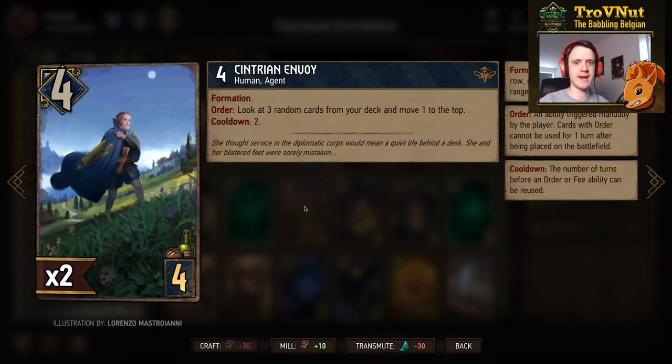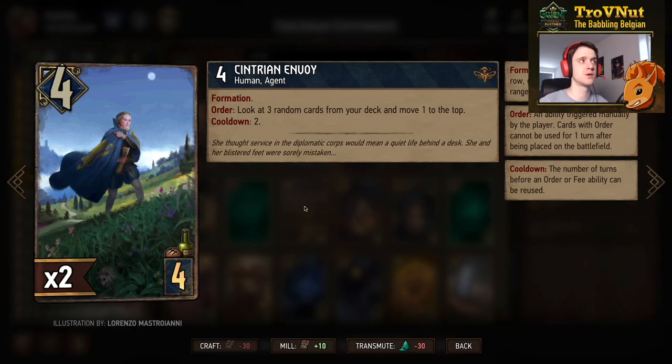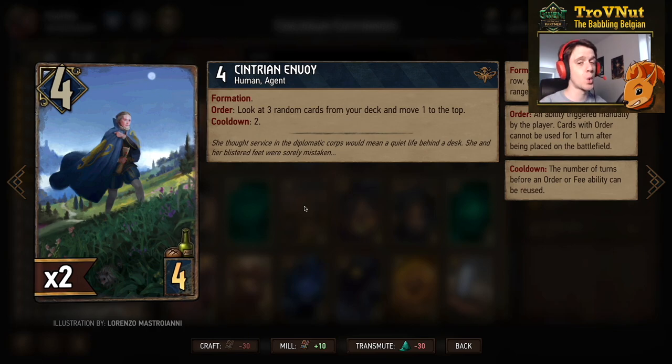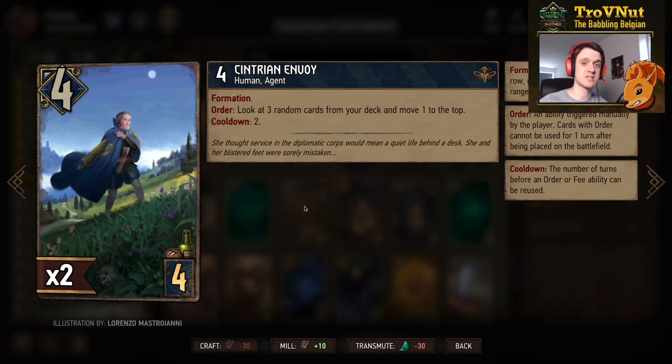We have one Centrian Envoy — I think a lot of people overlook this card. It's four power, has formation, so either you put it on the melee row and use the order immediately, or you put it on the ranged row and she gets boosted to five. The order ability lets you look at three random cards from your deck and move one to the top, and she can do this every two turns — giving you consistency for the next round. If you're facing mill, you can use her to constantly put a crappy card on top of your deck so those get banished and not your important gold cards.